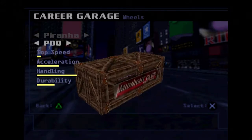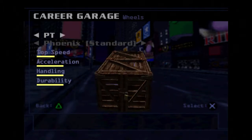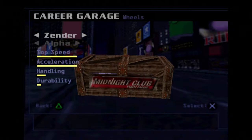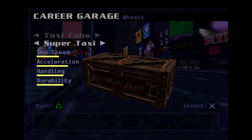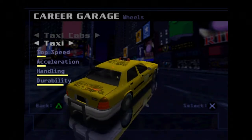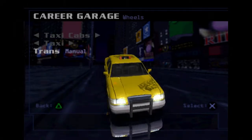Oh, you can pick a manufacturer and then pick — huh, that's kind of cool. So we have a taxi cab apparently, and there's a super taxi apparently. We're going to go with the taxi cab, because why not. I put a manual transmission. I don't know what the controls are going to be for this game — I'm assuming X is going to be go, and then L2 and R2 are going to be shift, and that's all I really need, at least for now.